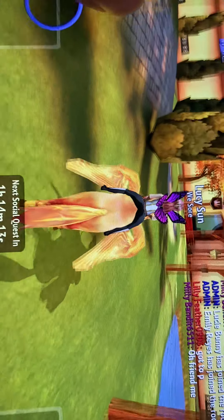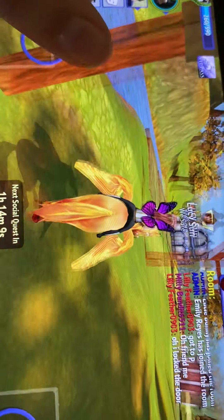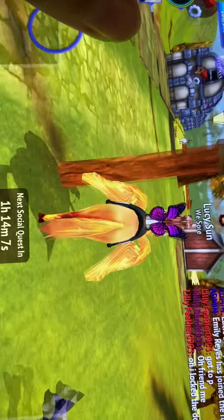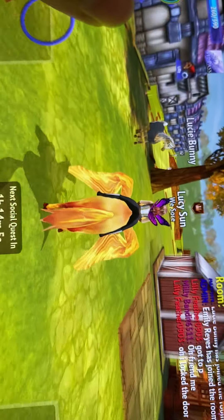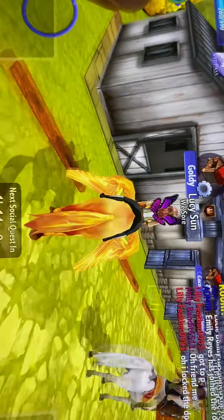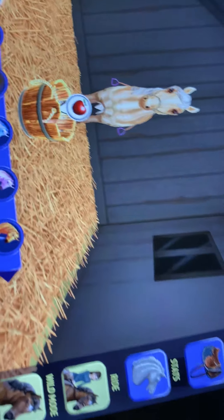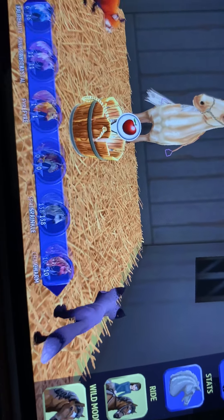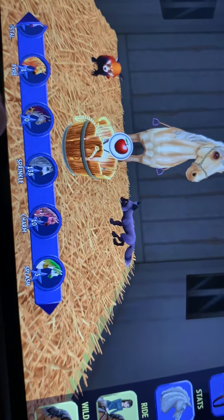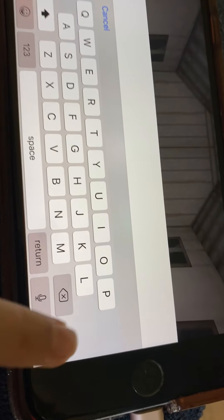I'm very confused. I'm just gonna go to the stables and look for it — I have no idea where it is. Oh, there it is! I'm gonna name him Pharaoh because he looks like a Pharaoh.